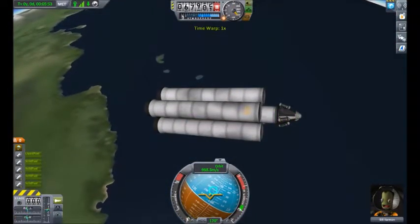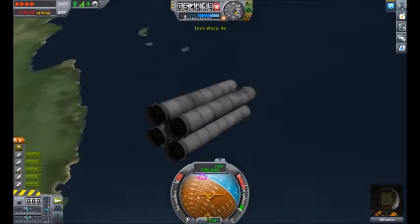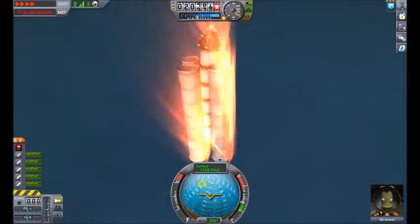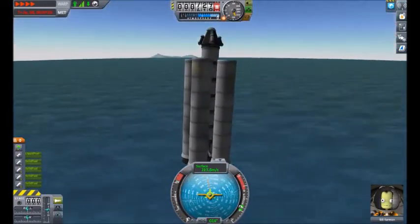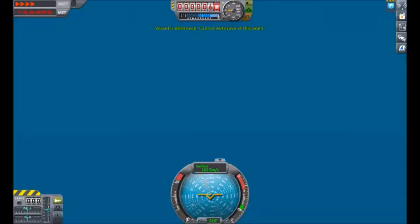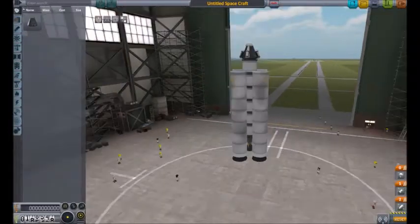Let's activate our parachutes. I just realized a problem — we have no way of turning, which means we're going to have to rely on our speed going up. Okay, good. That was scaring me a little bit. Parachute's deployed. We should land in the water and we should be safe. Oh, God. Why did I do that? What the heck? I'm trying.